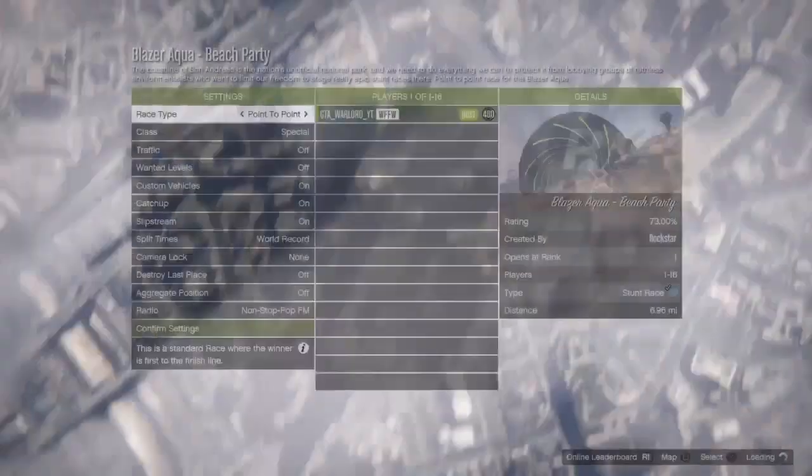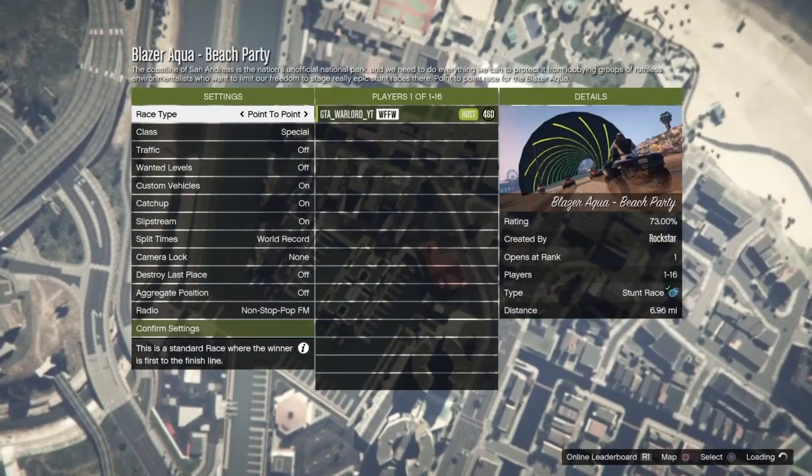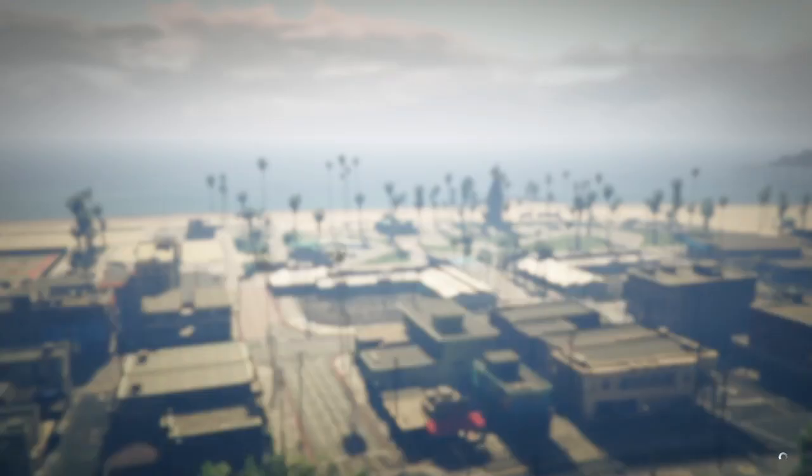Sometimes it takes a little bit to load in — not this time though. As soon as you load into the job, just back out — quit the job — and you'll notice we'll spawn back near the casino.